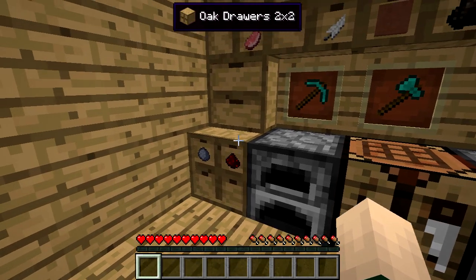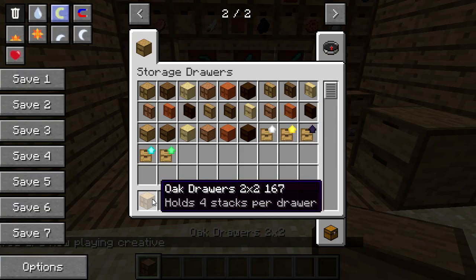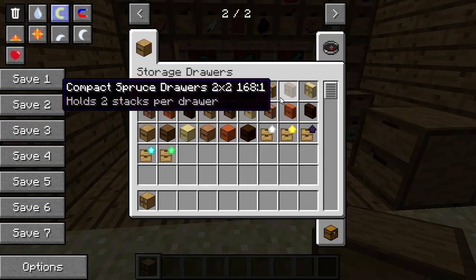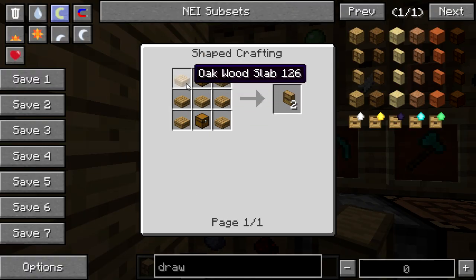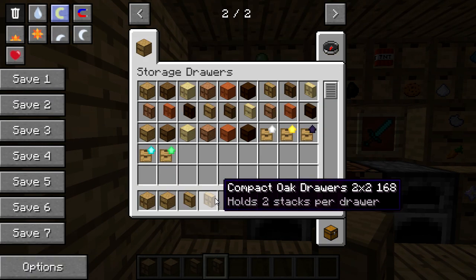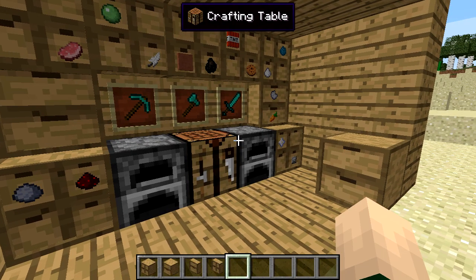Before we go into any specifics, let's hop into creative mode and I can show you guys all the recipes. For the two by two drawers you need four chests and five pieces of oak wood and you get four of them. For the one by two drawers you need seven planks of wood and two chests and you get two oak drawers. For the compact oak drawers one by two you need seven oak wood slabs and two chests. And for the two by two compact drawers you need four chests and five oak slabs.